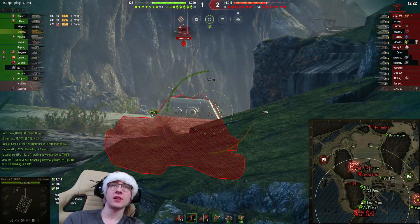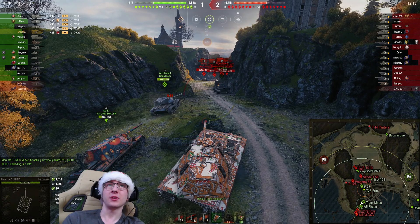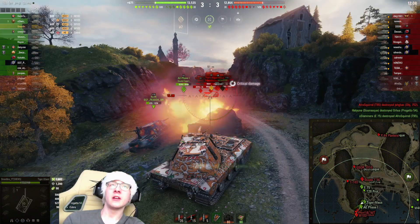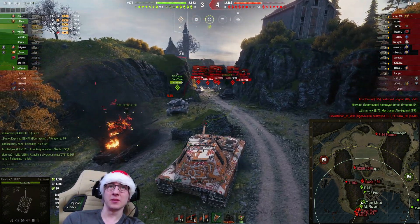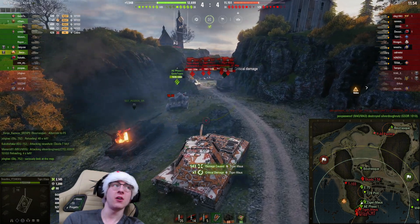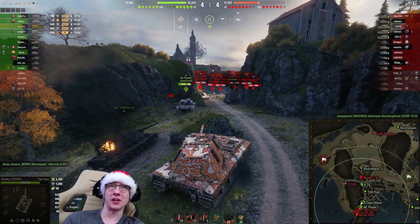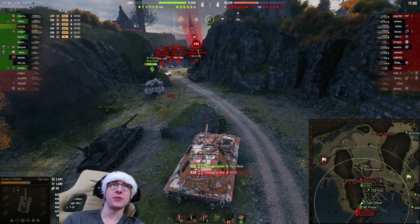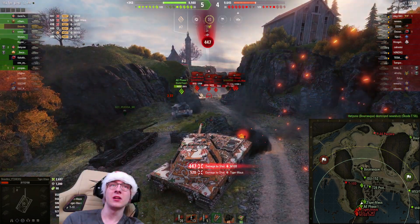We tried to pen the enemy Tiger Mouse and angled at the right moment — got a bounce from the M103. But that M103 is just a serious problem; we can't dig him out. Then the Tiger Mouse drives out in the open and we get a nice shot into him. Me and the AE Phase 1 are the only people holding this line. Let's aim on the lower plate of the Tiger Mouse — now up to 2,000 damage. I'm really trying my best but there's only so much I can do. Gun Rammer gives that little extra DPM. Another shot of 550 into him, but the M103 cuts right through our turret cheek. Then the other Tiger Mouse pens us, and we show our lower plate to the M103 — what a disaster.